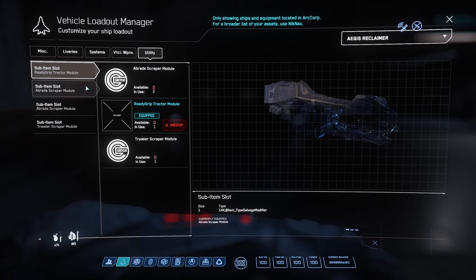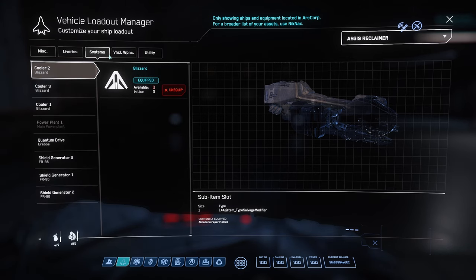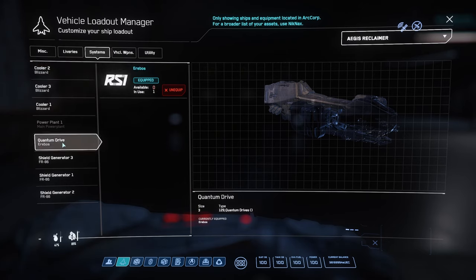Most importantly, how to squeeze the most boxes into your hold. This guide is focusing on just using the Claw, but I'm going to put my full loadout on just in case you're interested. I only think you need one tractor module, so I swap the rest out to give myself a variety of scrapers. You don't need to change the shields or the coolers, but I like to try and put the best on everything - we're a few patches in without a wipe and we've got those extra credits to throw around.